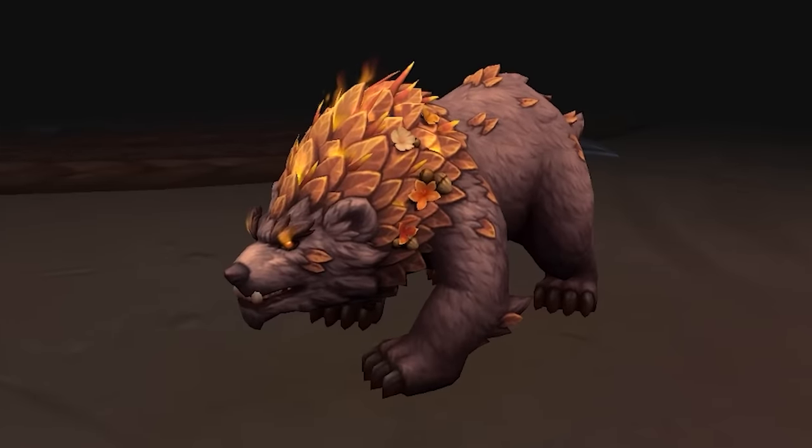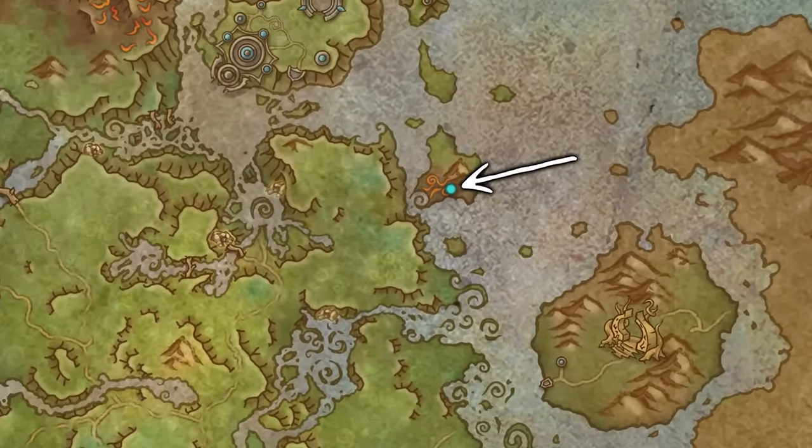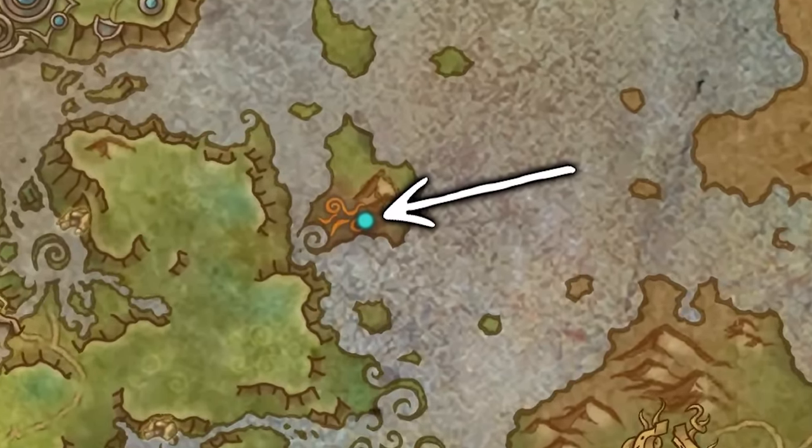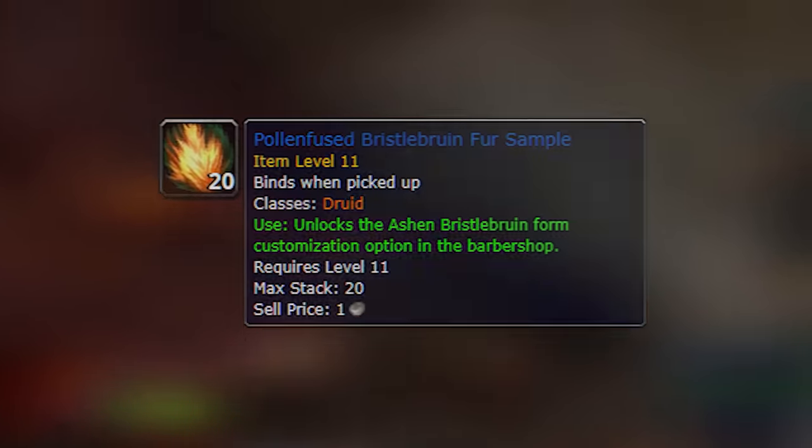The next zone-related form is the Ash Brussel Baroon, and this is going to be very easy. On the right side of the zone you'll find the Char area, and there's literally just an item on the ground you can loot. Once you loot it, use the item and you'll get your form. Easy as that.